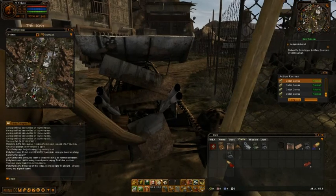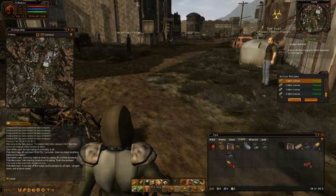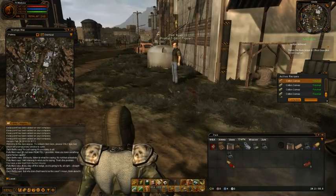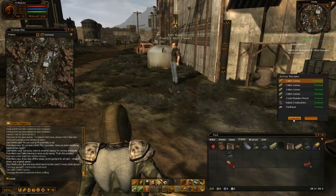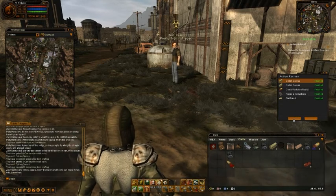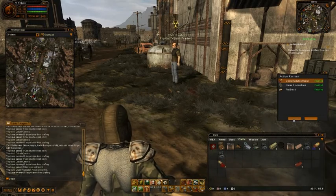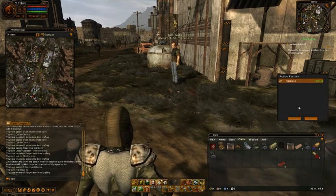Welcome back to the Let's Play of Fallen Earth. Since the last time, we created some canvases for construction. Radiation resistance, another skill book and some red.